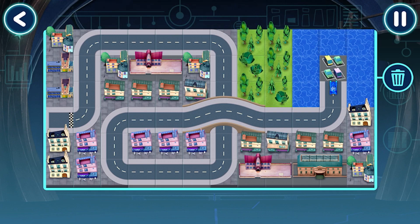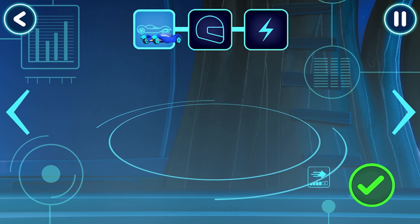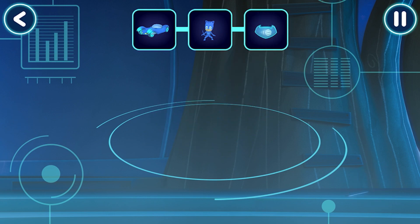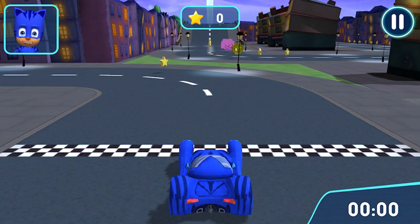Great. Your track works. Before we can try out our track, we need to choose a vehicle. Who would you like to drive the vehicle? Pick a power up. Now let's go for a drive. Time to try out your track. Go!